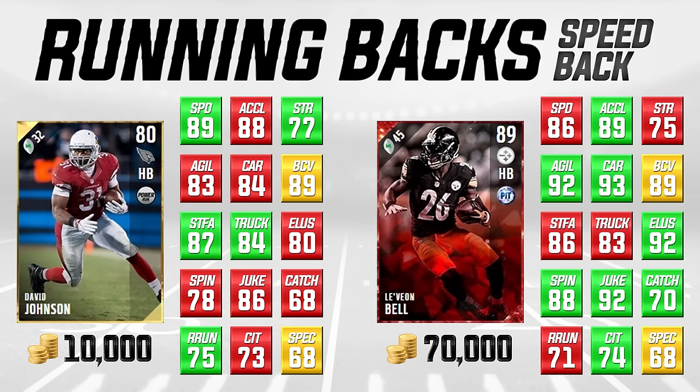Agility-wise he's not quite up to par with Le'Veon Bell. They have the same ball carrier vision, and carrying David Johnson is a little behind at 84. I haven't seen a lot of fumbling problems in this game — it's been traditional that there isn't much fumbling even with lower carrying early in the year. Stiff arm and trucking for David Johnson are very nice at 87 and 84. Elusiveness, spin move, and juke aren't as high as Bell's, but at 10,000 coins he's a very good base running back.